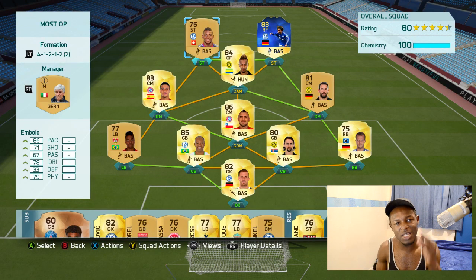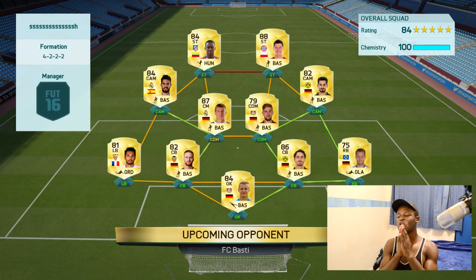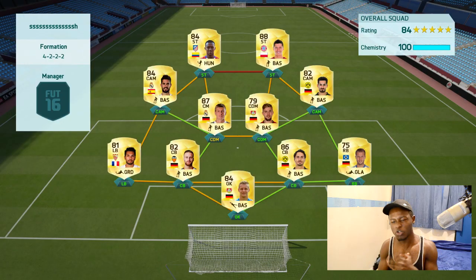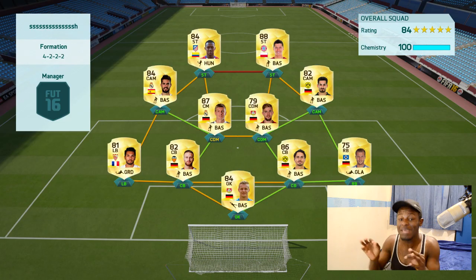Let's jump into the game with this team and see who we face. The opponent has got Martinez, Lewandowski, Gündogan, and Isco — looks like a Liga BBVA slash Bundesliga hybrid squad in a 4-3-2-1 formation. He's got 100 chemistry so his team isn't bad. Let's see how we perform.